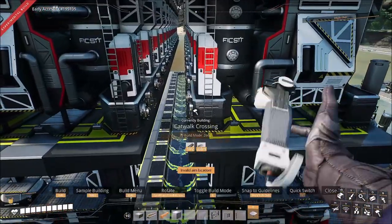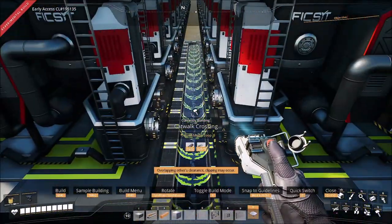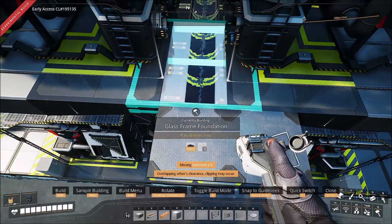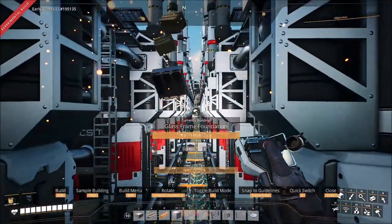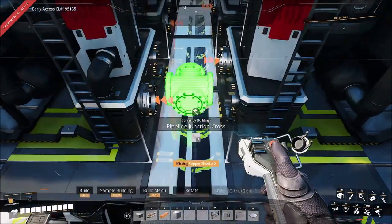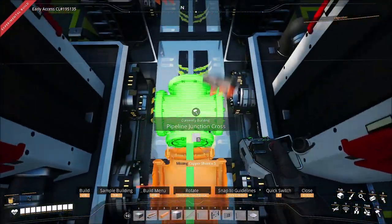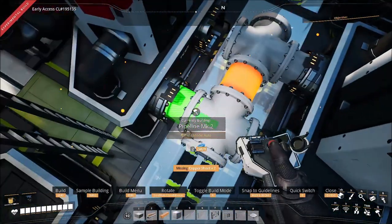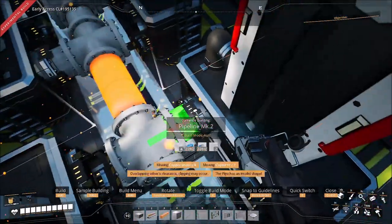To finish the foundation on the second floor, grab a catwalk crossing so you can put something in the center. I want to be able to see through, so I'll grab the glass frame foundation with the straight line going all the way through for a nice see-through floor. Then go into logistics, grab a pipeline junction cross, and put one at every single entrance to the refineries on the second floor. Then grab a pipeline mark two and hook up every single one — this will be for the crude oil going forward.